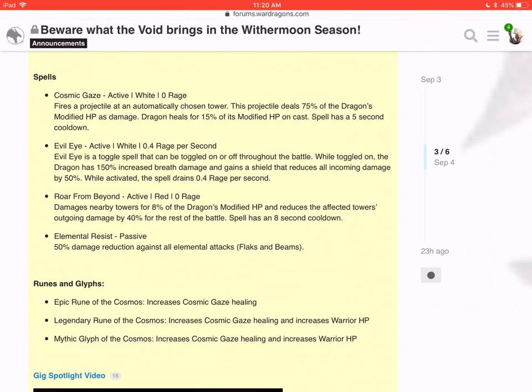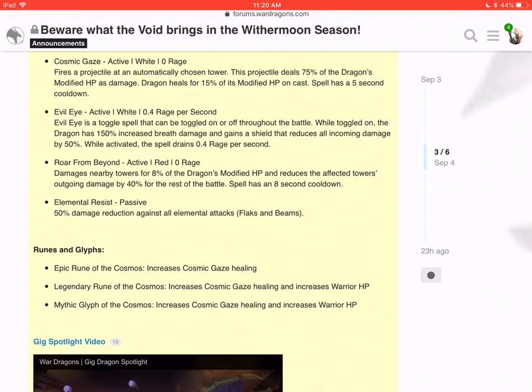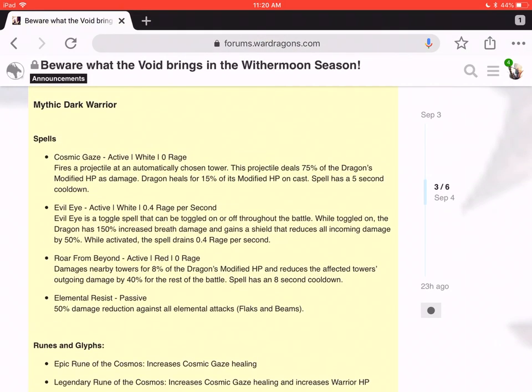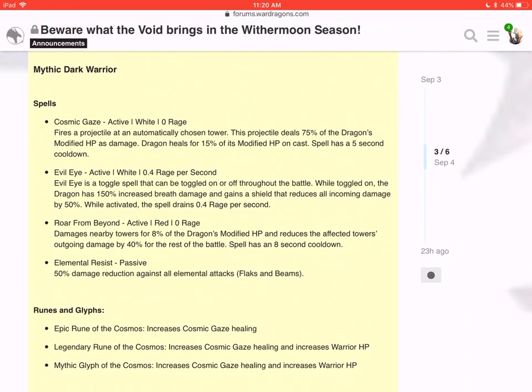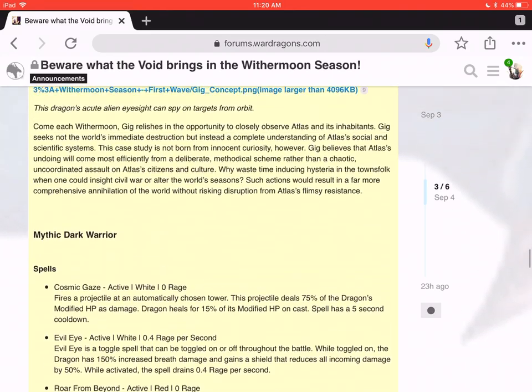This guy definitely requires a ton of HP. If I was going to rune this guy, I'd put the mythic glyph, then the legendary glyph, and just put HP on him. The rooting glyph increases the Cosmic Gaze healing, so if you're healing every five seconds by about 25% of your HP on a warrior, that is quite significant — because he also has Elemental Resist plus Roar from Behind. This guy is going to be a ridiculous tank. Not to mention the 50% reduction in all incoming damage from the Evil Eye shield, on top of Elemental Resist and Roar from Behind — that is nuts.